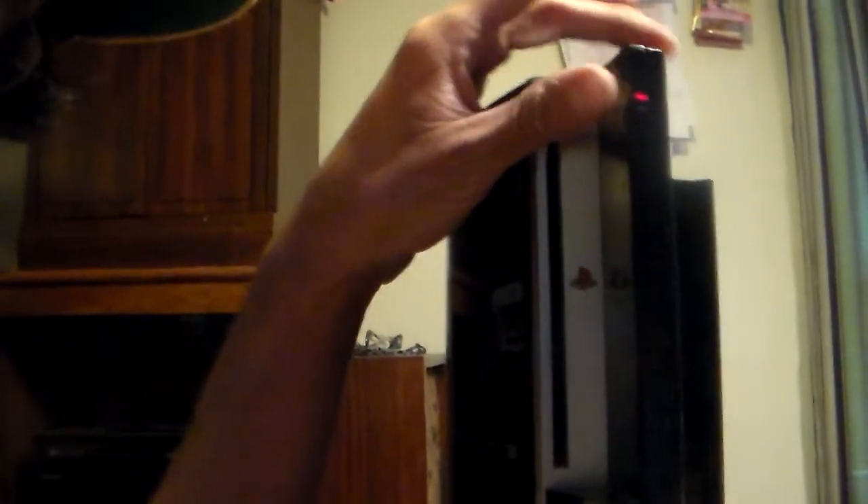Let me take the camera off the tripod. Sorry about that — and there's the PlayStation. I'm going to turn it on, let's see if I'm level. There you go. Power it on... and it is in fact the red light of death. So there you go — that's how you get your PlayStation 3 games out of your dead PlayStation 3.